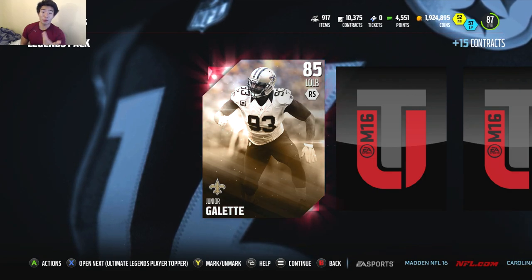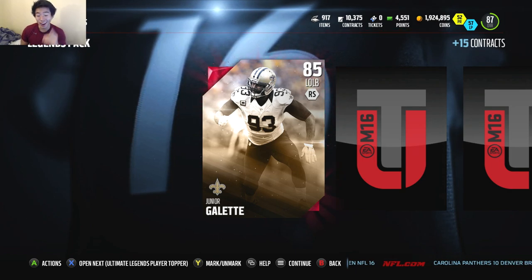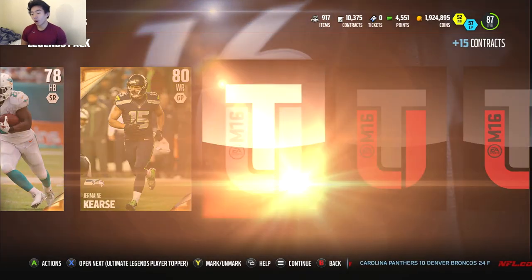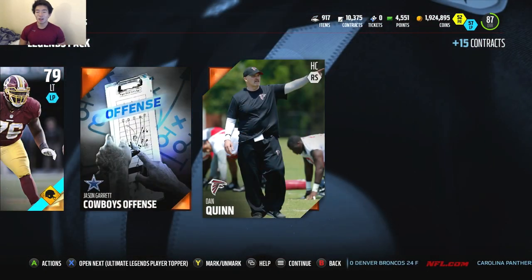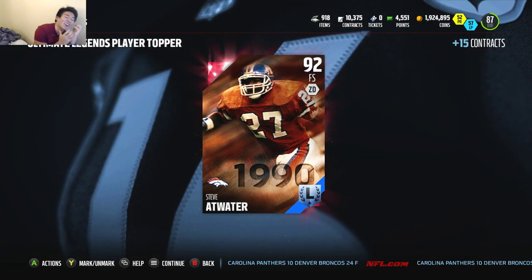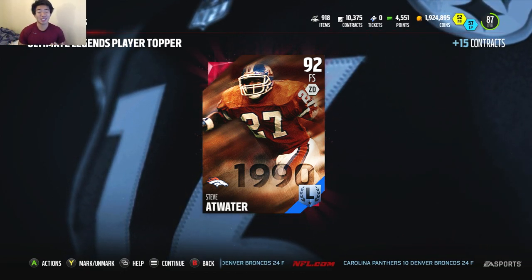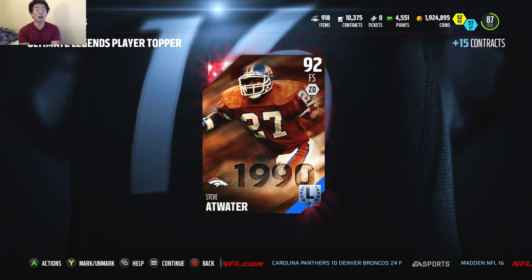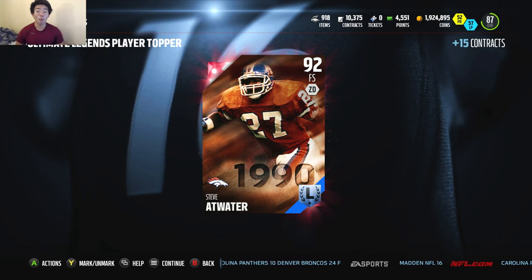This is the last pack — an 85 Junior Gullet. We actually ended up feeling unlucky, so I don't think we'll get much. But then we get a 92 Steve Outwater — another one! I should have said I was feeling lucky. But I'm not that salty because we got the 94 Curtis Martin in the pack. Overall, between those two combined, it's a pretty good pack opening, even though it's a duplicate.